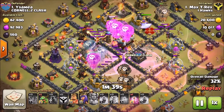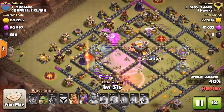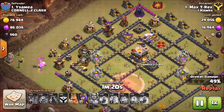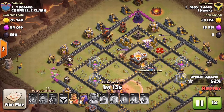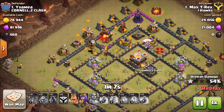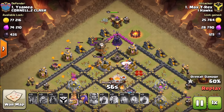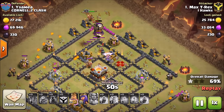The clone spell comes in near the Eagle Artillery — clone balloons enter the base. Very cool to see. Everything works left; a few loons went right but won't survive long. A baby dragon comes in distracting an archer tower. There are two unpopped hounds that will eventually pop and help with cleanup. The loons and pups work through the base with a few defenses remaining. The first hound pops near cleanup, then the second hound is still working. Heroes come in to clean up remaining structures.